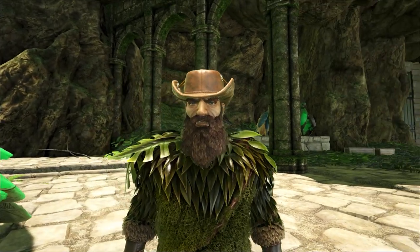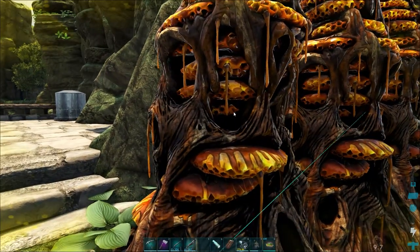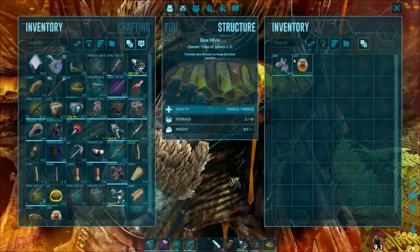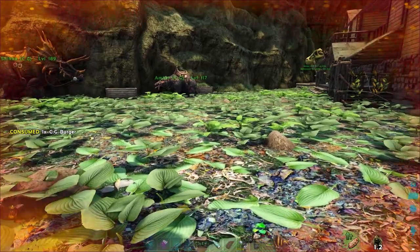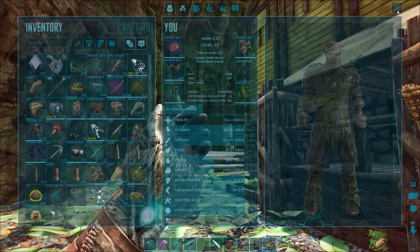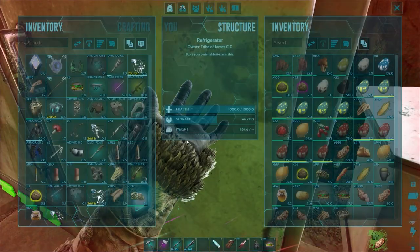So that pretty much brings you up to date on the Center map playthrough and how I'm thinking we're going to go about defeating these guardians. We've got beehives now so we should have plenty of honey coming in - I put these down yesterday. It looks like we're getting about 40 odd every 24 hours out of these three hives, if I can harvest all three of them without dying, because it keeps resetting the counter every time I open them. If we make some veggie cakes I'll be able to tame some snails, and that's another way we can get cementing paste. To really get those saddles done quickly, we're going to have to make a snail farm.